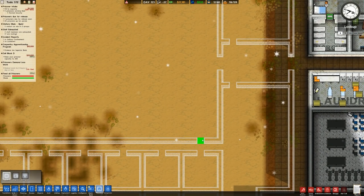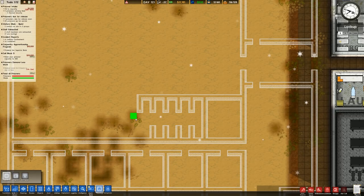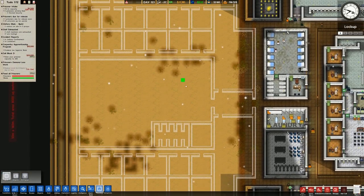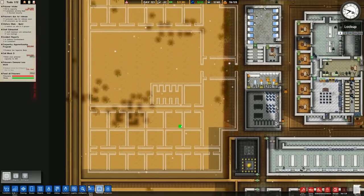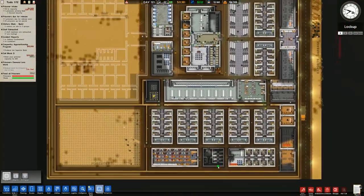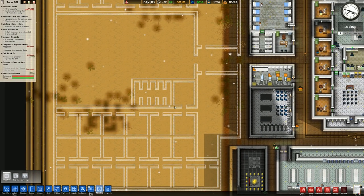We have a security room like that, and then off to either side we'll have some solitary cells for both sides. So if these ever do something that requires solitary, rather than using the shared solitary outside, they can go in here directly.